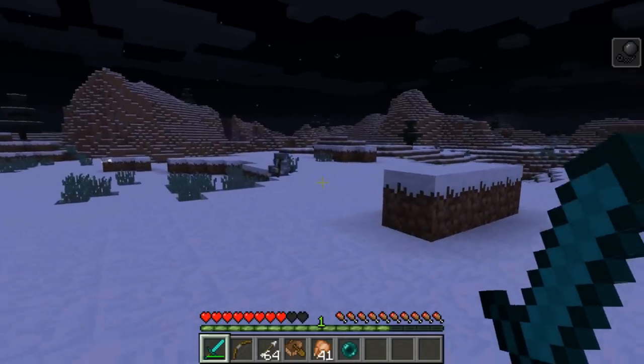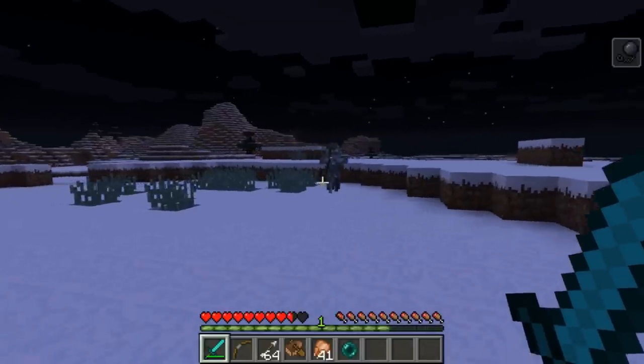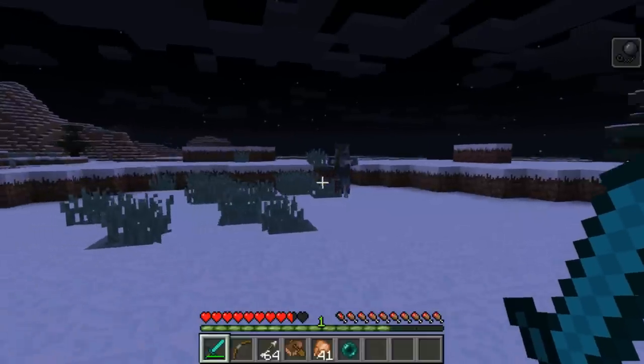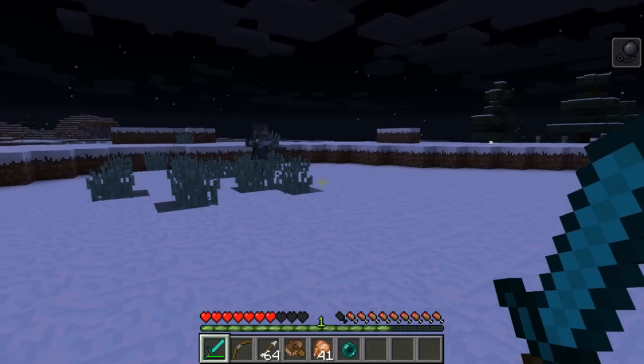We also have some other new mob variants. One such variant is the stray, found mainly in cold biomes. These guys actually shoot slowness arrows, which gives you slowness for 30 seconds.